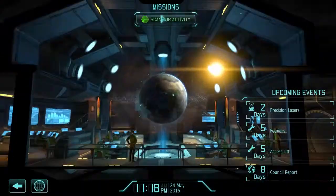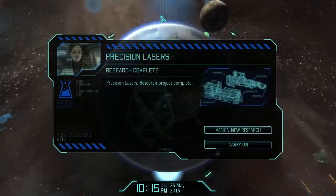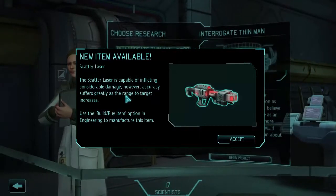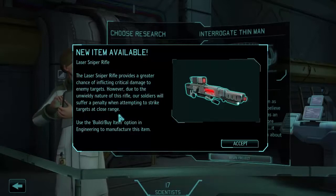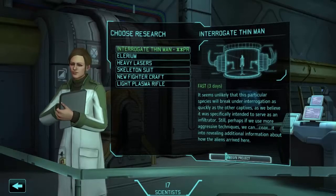Mission Control, scan for activity. Precision lasers - assign new research. Scatter laser available for manufacture and laser sniper rifle available for manufacture. Considerable damage, however accuracy suffers as range increases, and greater chance of inflicting critical damage to enemy targets. Penalty at close range. Interrogate Thin Man - three days. Fast.